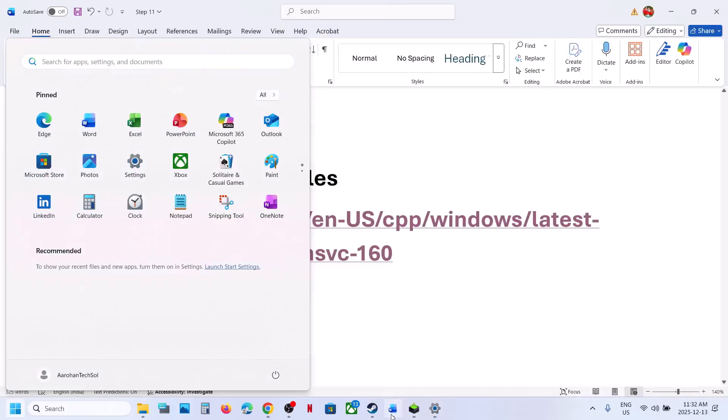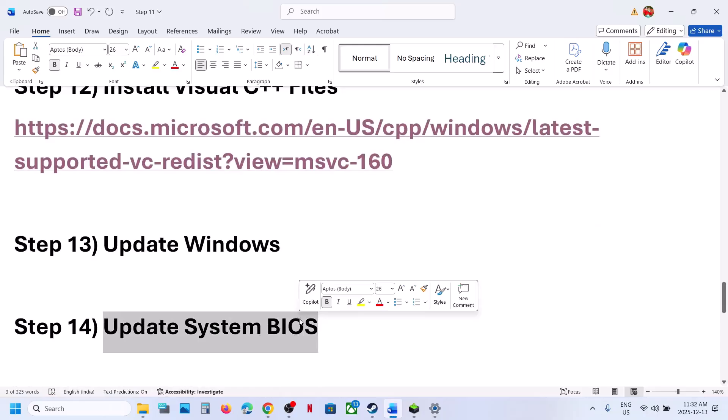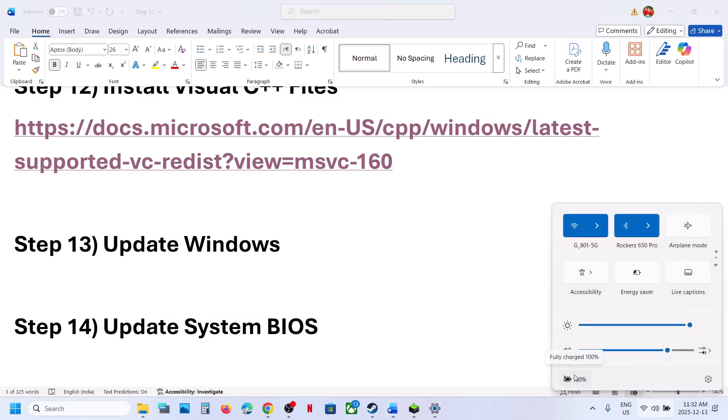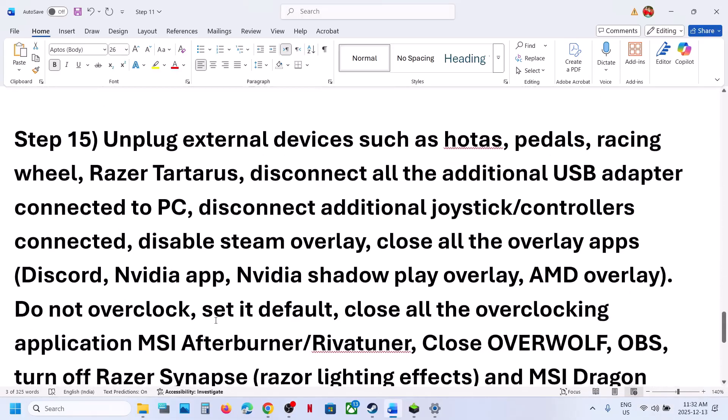Still not working? Update the BIOS. Go to your system or motherboard manufacturer's website, select your model number, go to the Driver section, and download the BIOS update. Install it. In the case of a laptop, make sure your battery is above 10% and the charger is connected before updating.